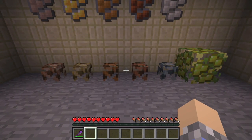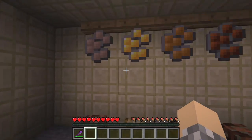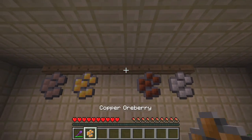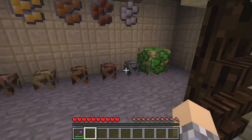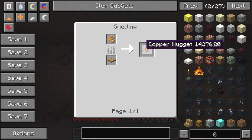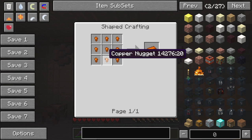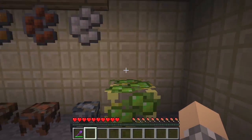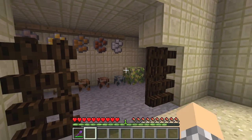Then there are ore berries. They're kind of like a bush that grows ore. You've got iron, gold, copper, tin, and aluminum varieties, and you can find them in the wild underground. They need to stay in darkness in order to be planted and grown. When they mature you right-click them to harvest the berry, smelt it down, and it gives you a single copper nugget — or whichever metal — which you can combine nine of to create an ingot. Not really that efficient, but still useful. One bush here produces an essence instead of a berry, which gives you XP.